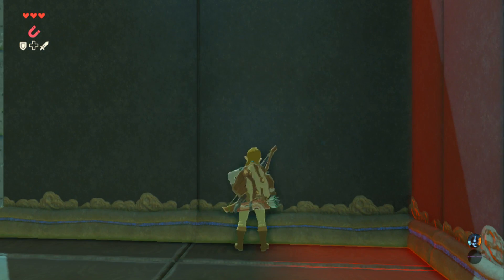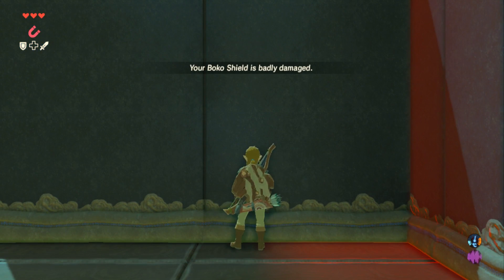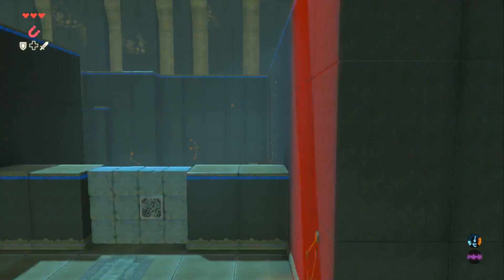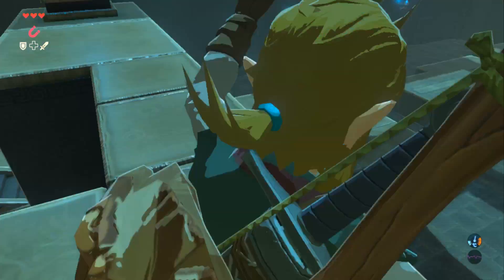Use your Sheikah Scope to center yourself and you do the exact same thing: hold your shield, walk forwards, jump. Just keep doing it. If your shield breaks, don't worry — you should have a spare with you. And that's it. It did only take one shield. You're now in.